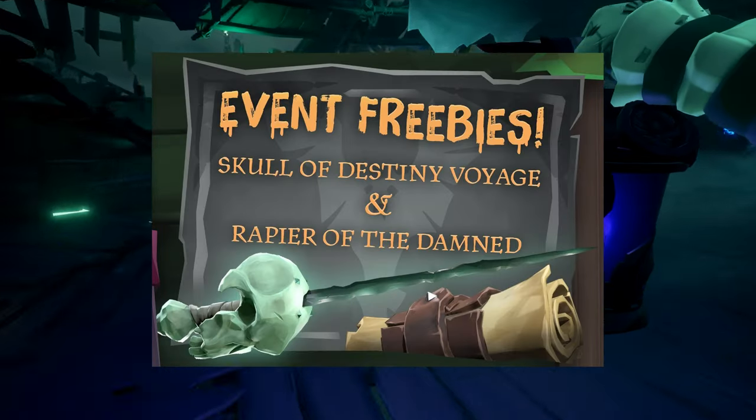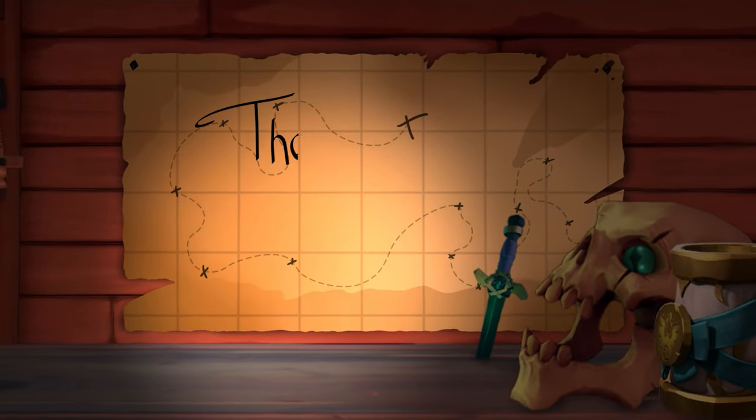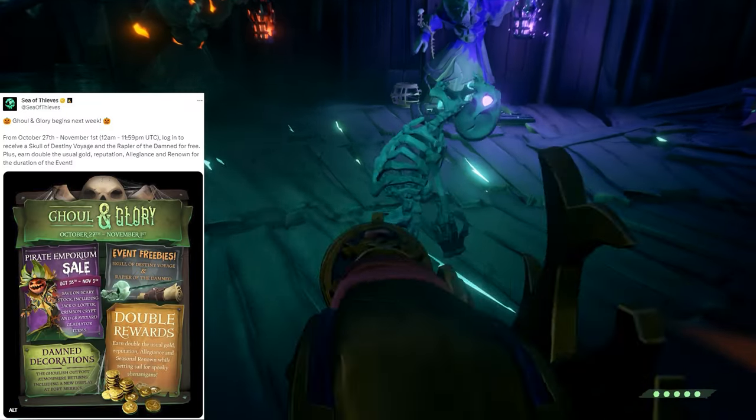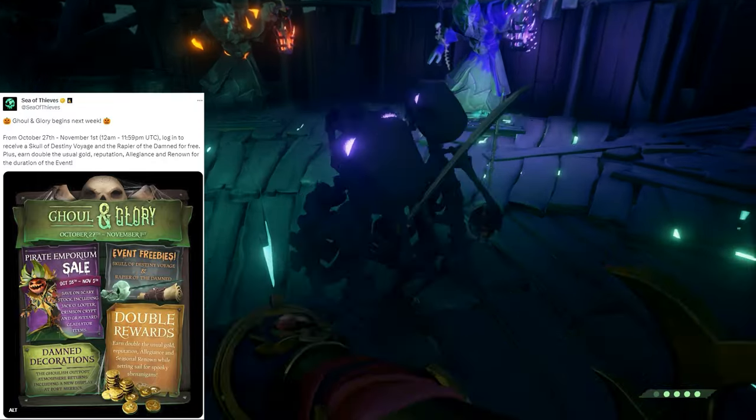Today I'm going to show you how to get the Rapier of the Damned, a free Skull of Destiny Voyage, and a whole bunch of gold and reputation for United Legions. As of right now, 12 a.m. UTC time on October 27th, the Ghoul in Glory event launches for this year.